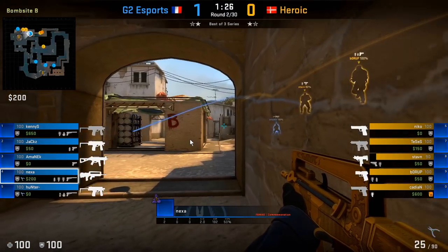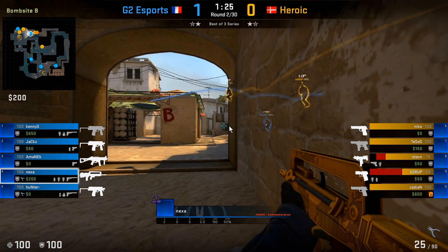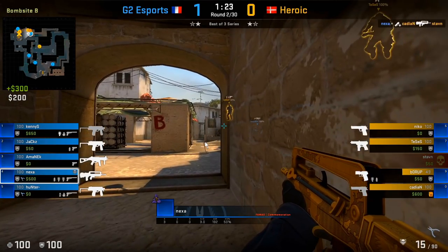In this round we see him again playing towards get-right with a piece of utility that does quite a bit of damage. From this spot, notice how you can actually see the shadow of the T's as they start jumping out. When the T's jump out, they have to pick either the jail spot or the get-right spot first — it's a 50/50 chance, so that's why playing get-right is a good spot.